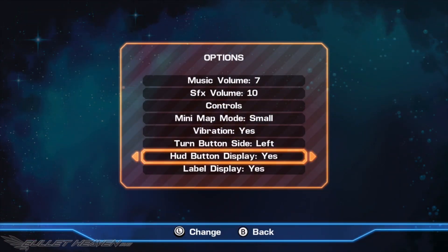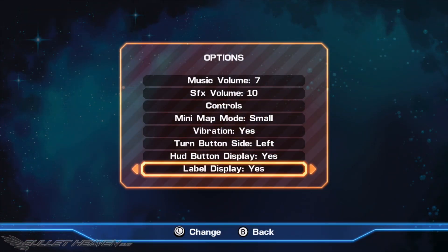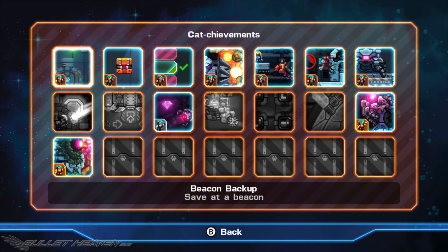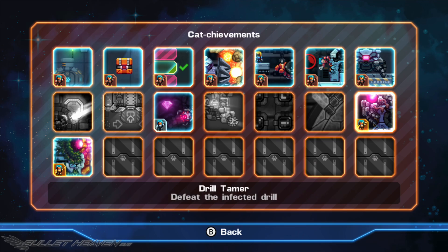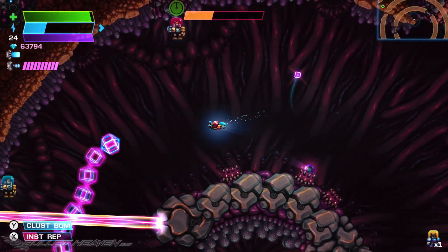Rounding up the presentation is a set of clear, simple menus, and even a set of in-game cat achievements for players to earn through various challenges throughout the game. Presumably, these translate over as trophies on the PlayStation versions and achievements on PC and Xbox when those versions drop. So, how does Astro Aqua Kitty stack up?